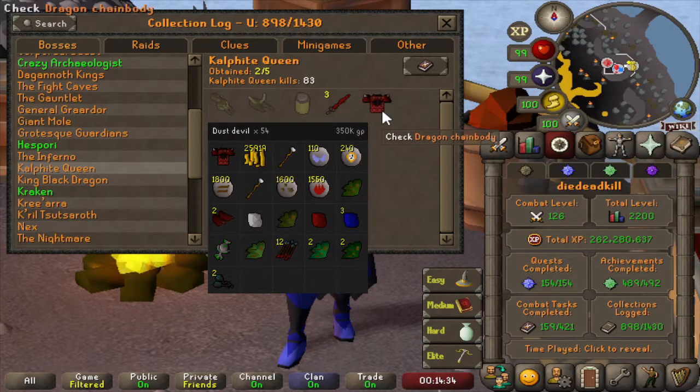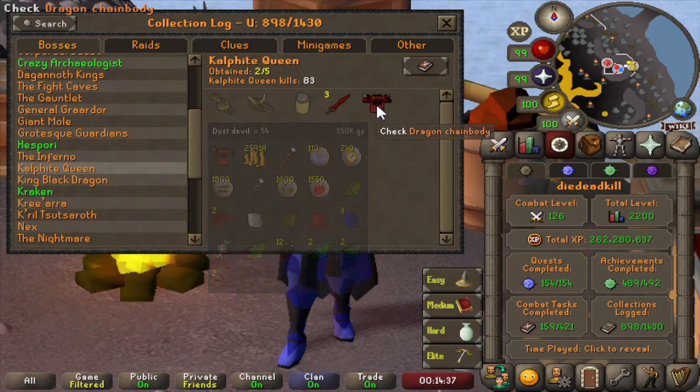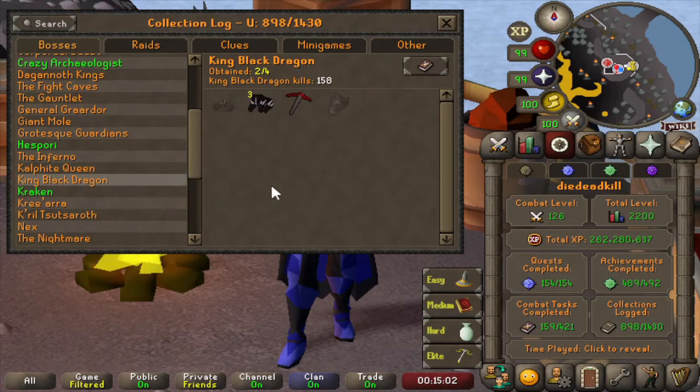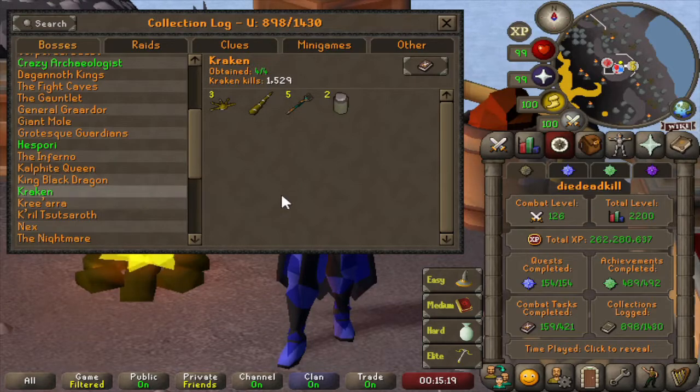The Dragon Chain Body is actually from Dust Devils. We're still looking for the Kalphite Queen head to complete one of the last achievement tasks in the desert, so this is definitely something we're going for in the short term. Then on to the King Black Dragon — we have 158 kill count and only have 3 KBD heads, nothing else as the Pickaxe was from the Chaos Elemental. Then on to Kraken — we have 1529 kills.